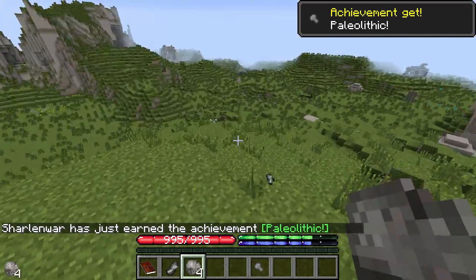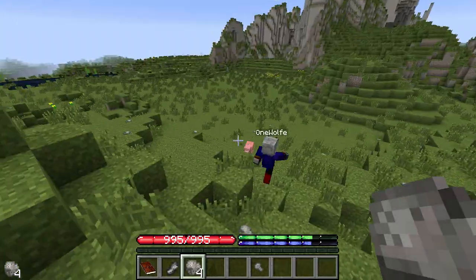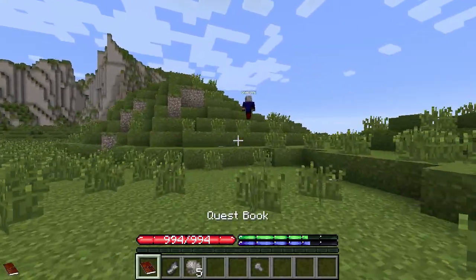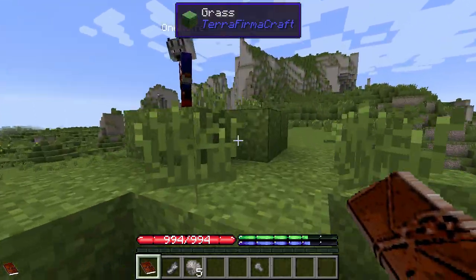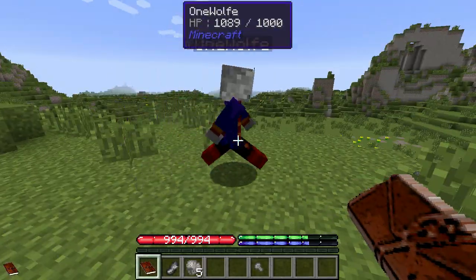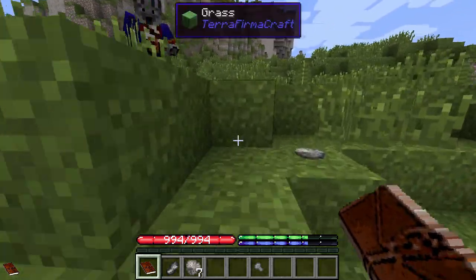That's the only place you're going to be able to get sticks — on the other side of this hill. The quest book you have — I was about to update the server with a better version of it, but you should be able to get through some of the quests as long as you don't try to make a stone hoe, because the stone hoe is busted.